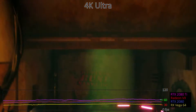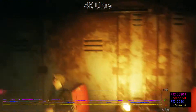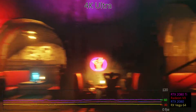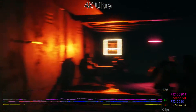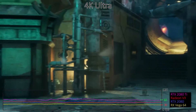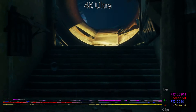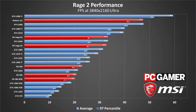Somewhat surprisingly, not even the RTX 2080 Ti can average 60 FPS at 4K Ultra. It's very close, and tweaking a few settings would get it there, but most GPUs run about half as fast at 4K as at 1440p. I also dropped a bunch of slower GPUs from testing at 4K, as anything below 30 FPS in Rage 2 starts to slow down movement, physics, and other game world calculations.